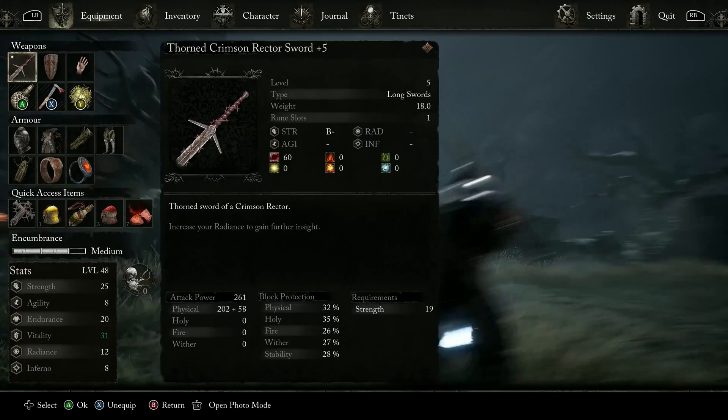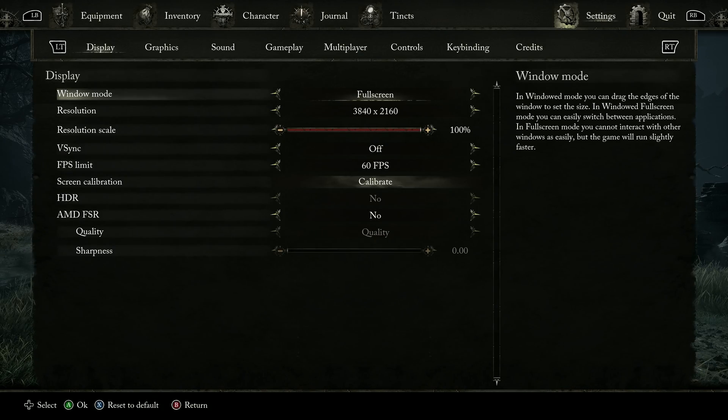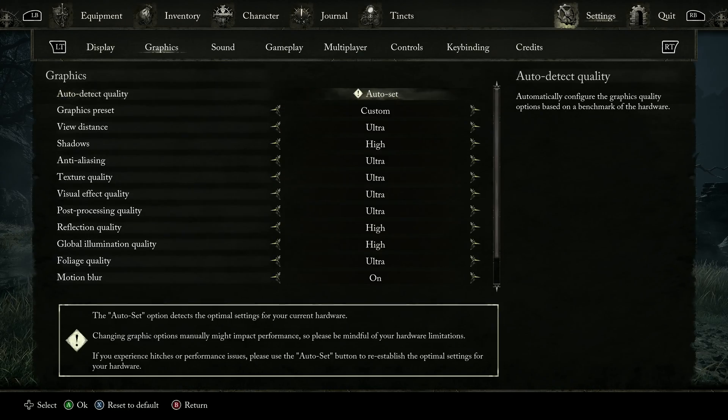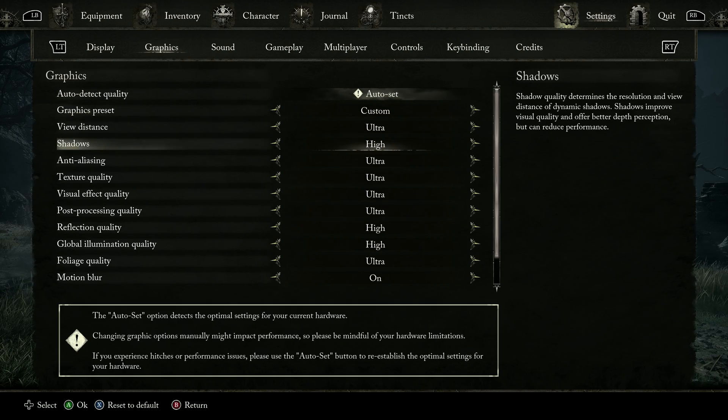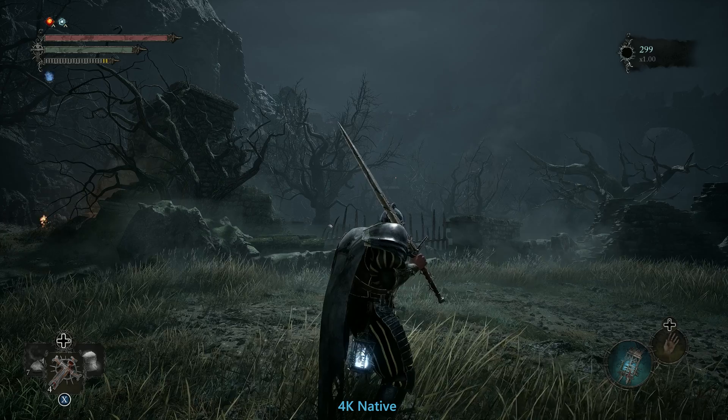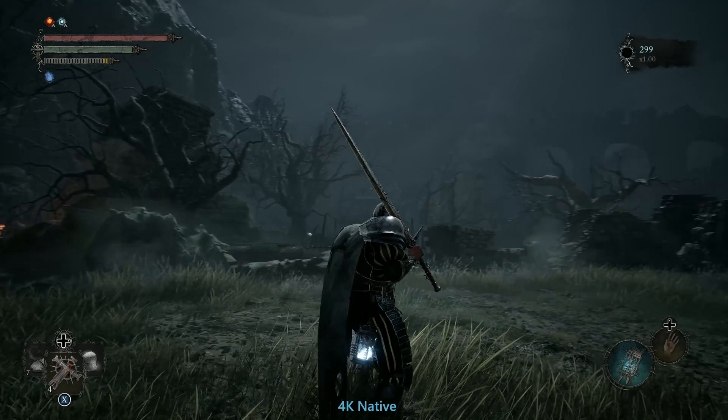Right now we're running the game at 4K native — as you can see, 4K — I've set a 60 FPS cap. The graphical settings are a mixture of Ultra and High, just so I can get 60 at 4K native. Okay, so right now we're running at native.